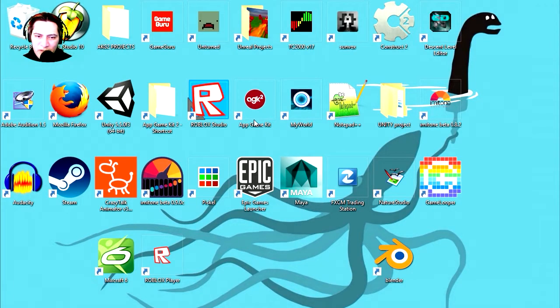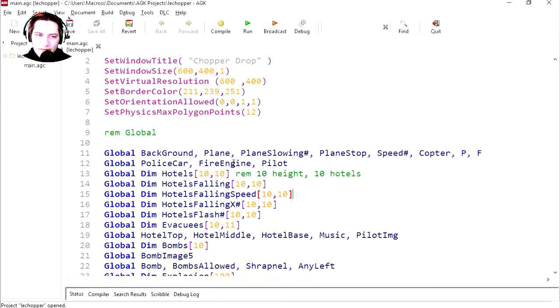What a messy desktop. Let's open App Game Kit. Here it is, here is App Game Kit. Let's go to DLC and we're going to have a look at Game Pack 1.